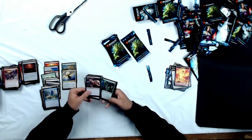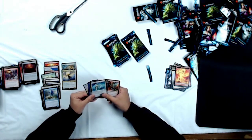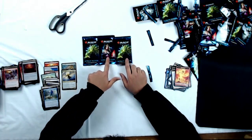Going through those commons quickly: another Prey Upon, Dimir Guildmage, Angelic Renewal. Awesome cards. Alright, so we've got our last three packs, everybody. I think I'll save Lily for the last, so let's open these two Vengevines first. Let's hope we actually see two Vengevines in these packs.